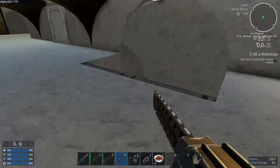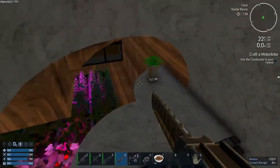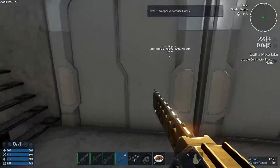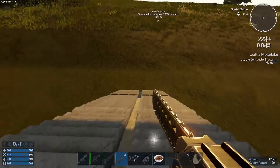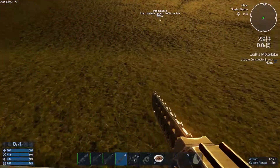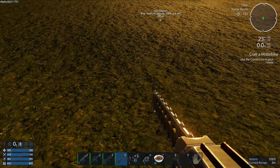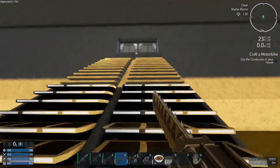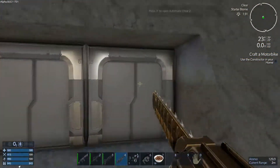So this is the starter base they gave us. I'm probably going to maybe end up breaking it down, or I could just leave it here and move on to make my own base. I forgot to use the constructor to try and make a bike - so what I'll do is I'll probably end it about here for this episode actually.